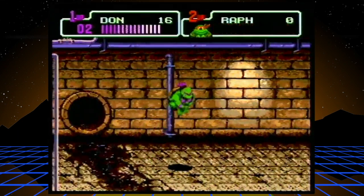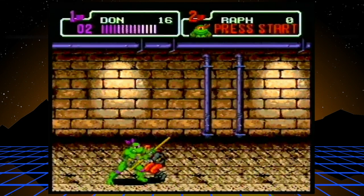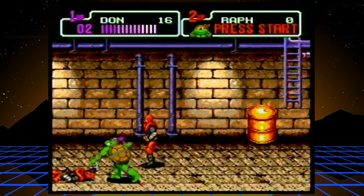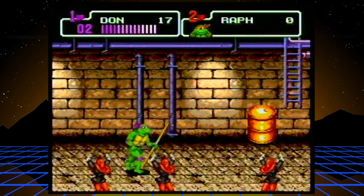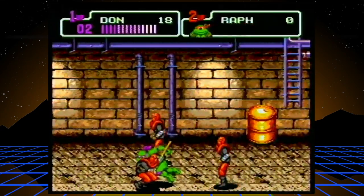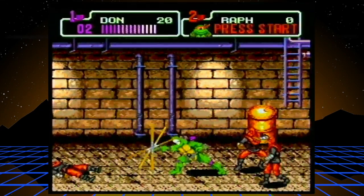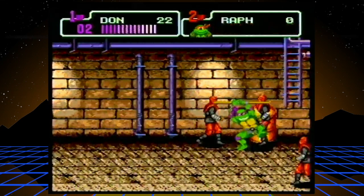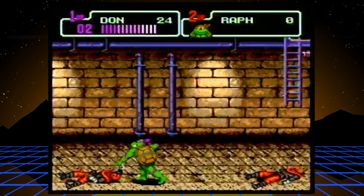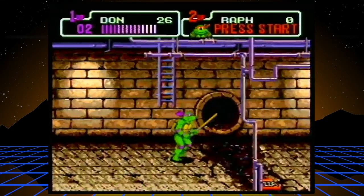Watch the way I dash into an enemy and then hit the attack button. I'm like halfway inside them when I hit them, which puts me in perfect range to start slamming them by spamming the attack button. In Turtles in Time, you don't really have that. I'm not exactly sure how to trigger the slamming animation in Turtles in Time, but in this game it's considerably easier and is a one-hit kill on all foot soldiers.